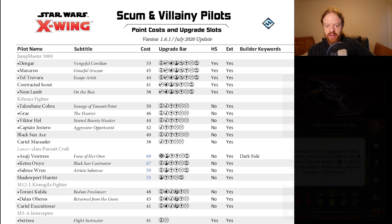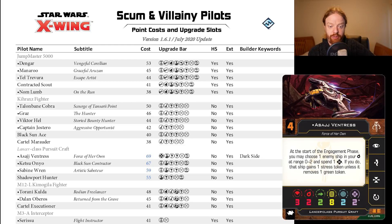We have a bunch of reductions on the Lancer-class Pursuitcraft. Again, large base ship — trying to make this thing more relevant. Three points off Asajj Ventress is very interesting. I don't think this pilot was that far off from being playable, so at 69 points I think this could actually be worth considering. What was it in first edition — sort of Asajj Nim? Nim's not really relevant now, but Asajj Boba now, with Asajj at 69 points and Boba at 86 — there could be something there, maybe with a third ship.